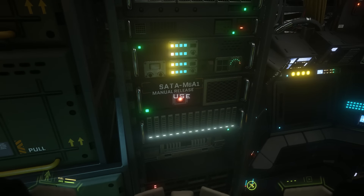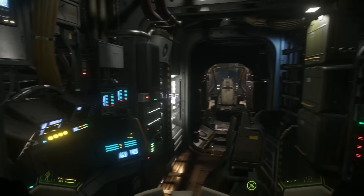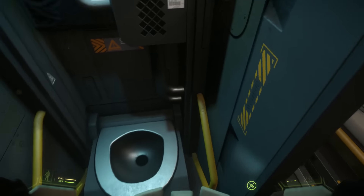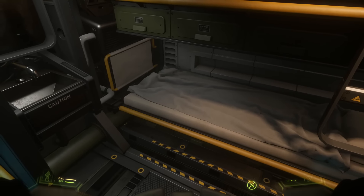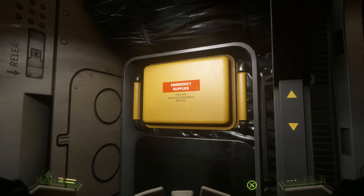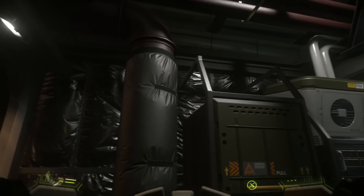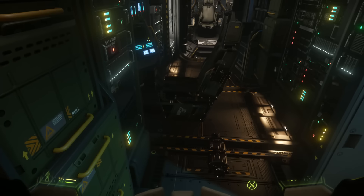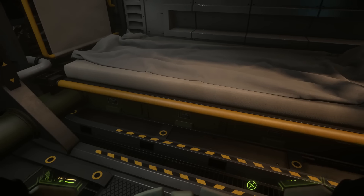You've got all these computer racks — of course the Drake is all computer. This button here actually opens the antenna array, though I can't do that while we're landed as it's not designed to open in that state. There's a little toilet, a bunk, and a sink. Nice emergency supplies — I haven't seen those before. The interior really looks pretty much the same as the Caterpillar: the same type of insulation, girders, and exposed wiring. Very cool, very industrial, very basic.